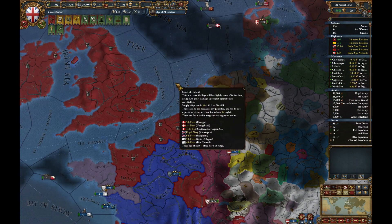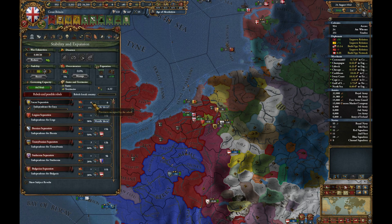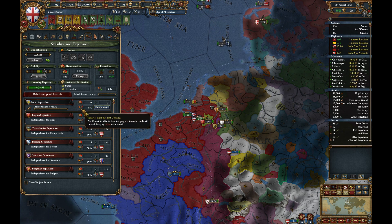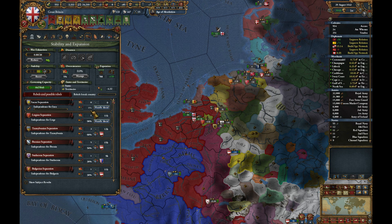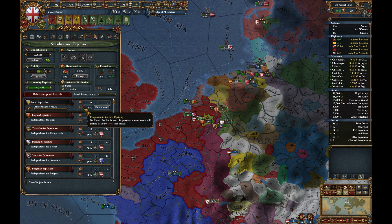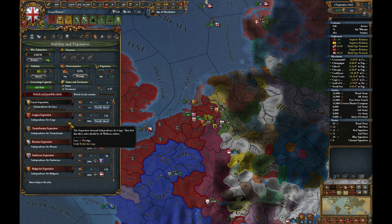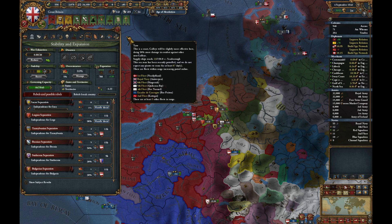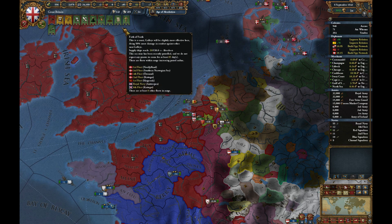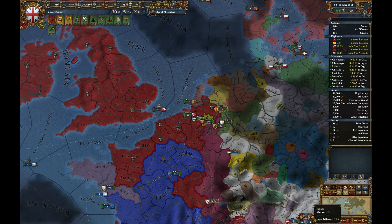We've finally started getting some manpower back. Looking at which uprisings we're expecting — supposedly there's an Incan uprising which I can't actually see, so I don't know why it's appearing on this list. Legion Separatists, on the other hand, are imminent, so better not move the army. The rest don't appear to be our problem.